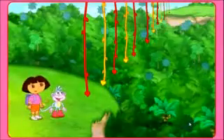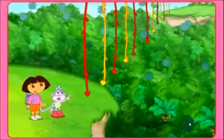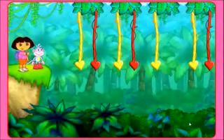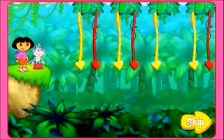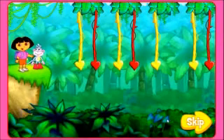We made it to the beam mine vines. Look, a vine is missing — we can't get across. Will you help us? Look at the colors of the vines, then make a pattern. We can use the pattern to help us find the missing vine.